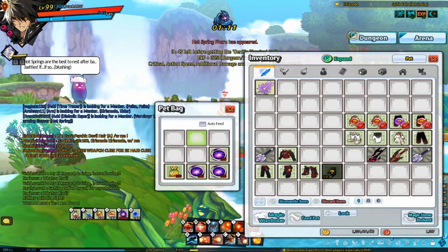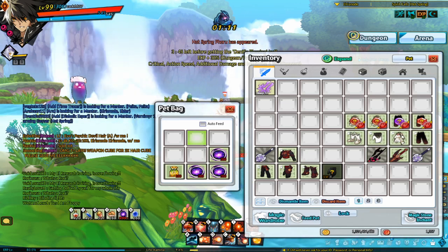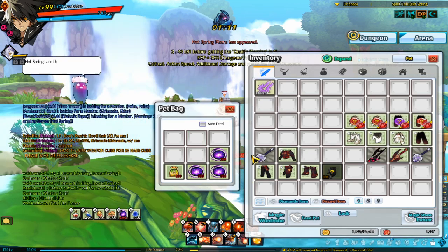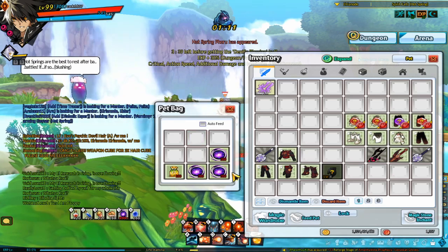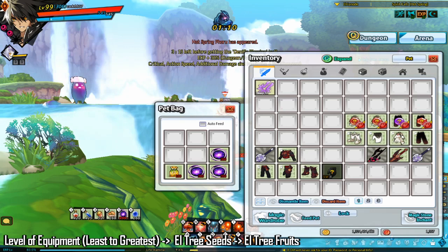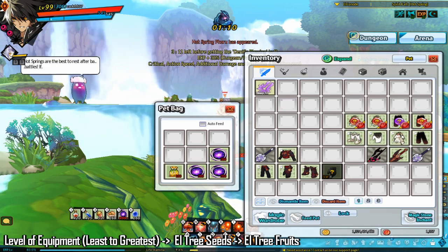This inventory space can be used to automatically feed your pet. If you click the auto feed function, it will auto feed your pet whenever its hunger goes under 80%. Your pet will eat items in the following order: first, equipment from lowest to highest level, then el tree seeds, then el tree fruits.